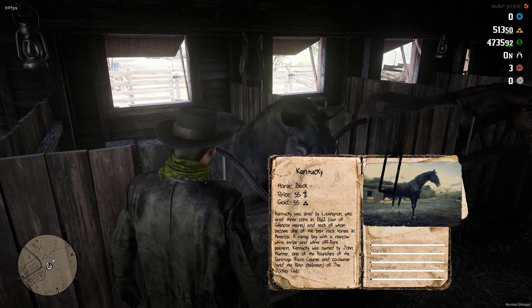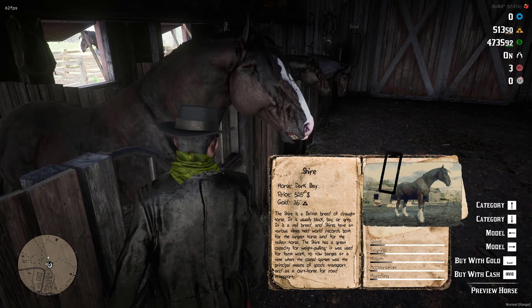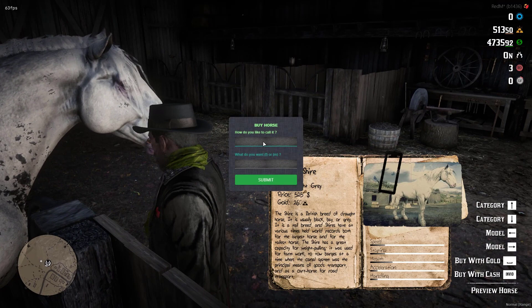On the left side, we can see absolutely any horse in real time, its statistics, picture, and information about this horse. We can choose the category and the horse we want to inspect with the statistics displayed. Once we have found the horse we are interested in, we can buy it with money or gold.